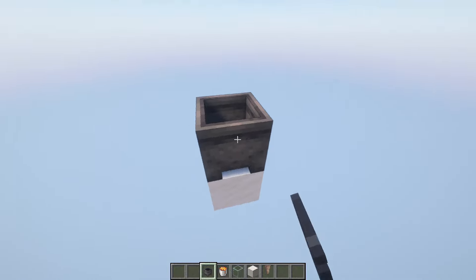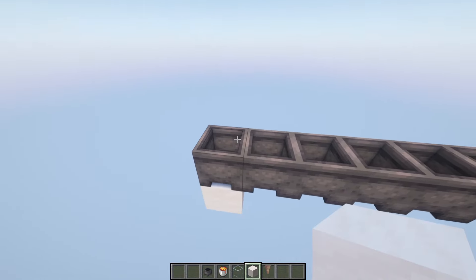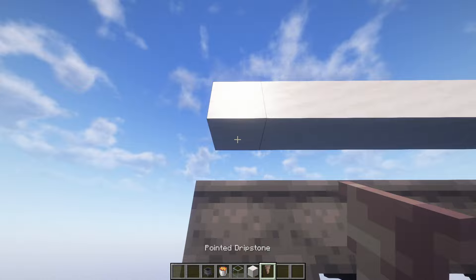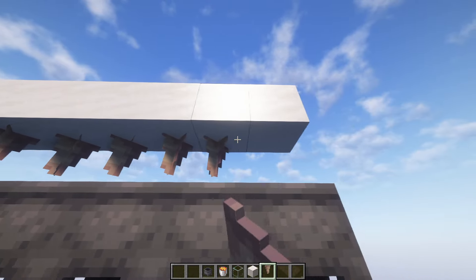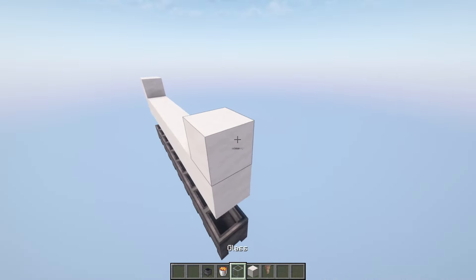Start by placing a row of cauldrons — this can be easily expanded. Place a temporary block here and a row of solid blocks above it. Underneath the solid blocks, place a row of pointed dripstone.